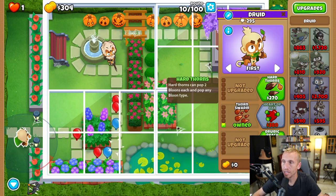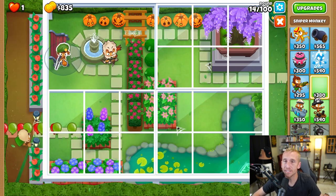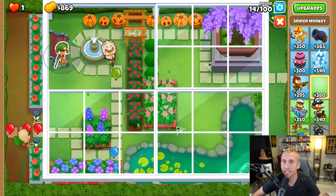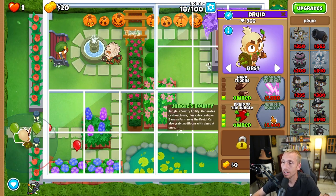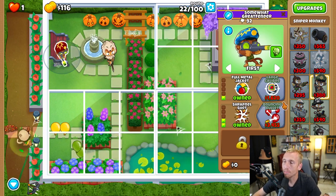We're going to grab Thorn Swarm and Hard Thorns. To save ourselves from any potential leaks, we're going to take a regular basic sniper and place him right here on the bottom of the bench so he can see the whole track, leaving his targeting on first. We're then going to upgrade our druid to Heart of Oak and Druid of the Jungle. Next, we're going to upgrade our sniper to Full Metal Jacket, Night Vision Goggles, and Shrapnel Shot.